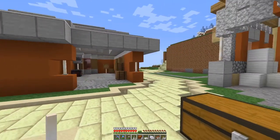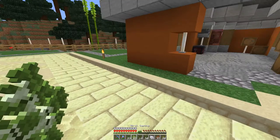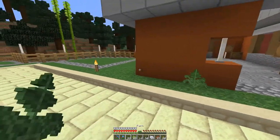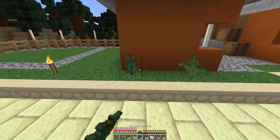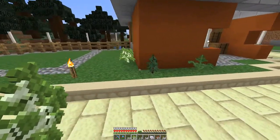This front looks a little bare. I think that's because I need to put some plants here. So I've got a variety of them - I think maybe a fern, a sapling, another sapling.